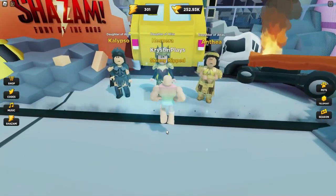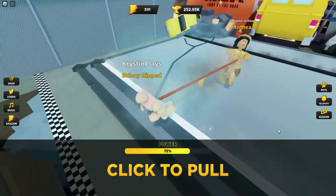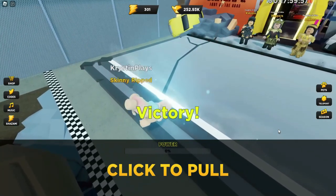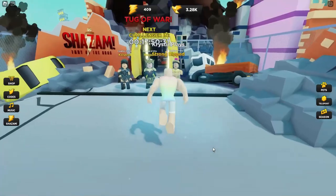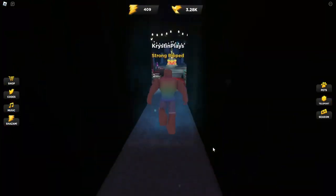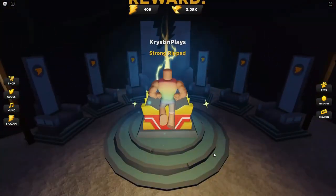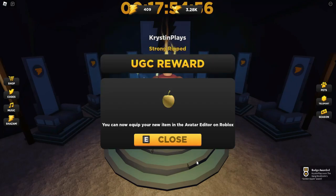Then you're going to go over and challenge the three sisters to tug of war. The first time that you do this and get a victory, the door will open behind the sisters. You're going to need to walk behind this little area and down the hallway to open the chest, which will give you the day one reward — the golden apple, which we've already done.